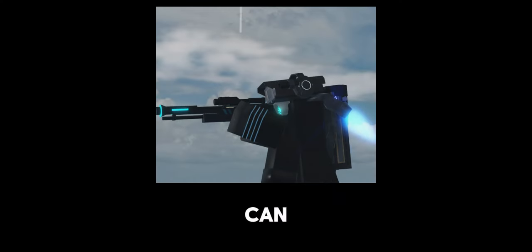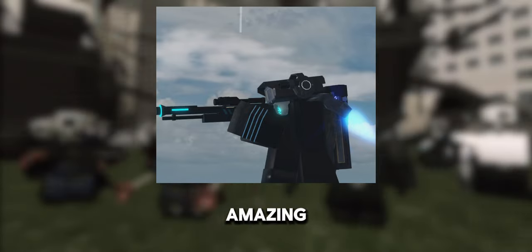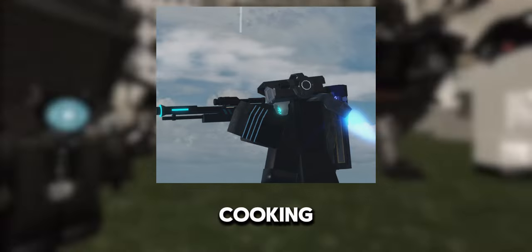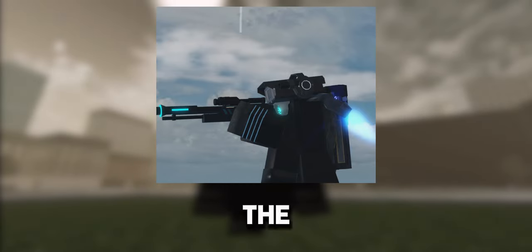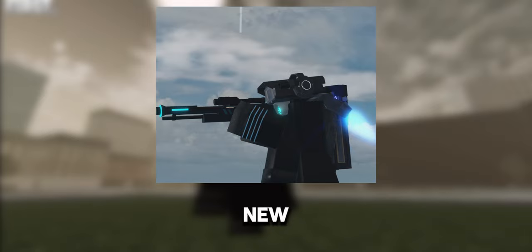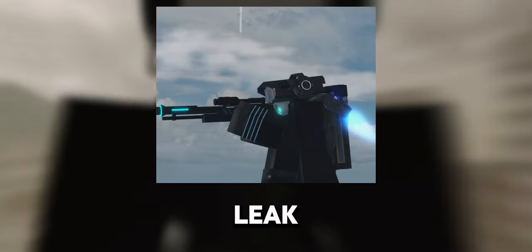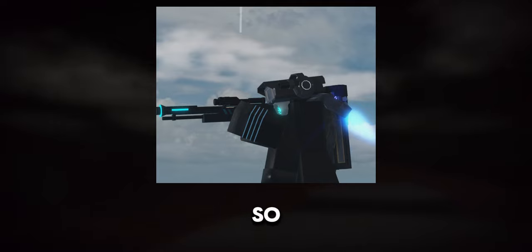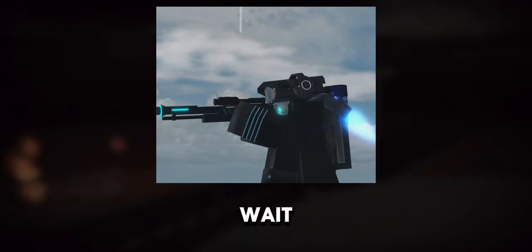In the third and final leak, we can see the Cameraman 3.0 model. I have to say, this model looks amazing. The dev team are cooking. We now get a better look at the model as a whole, such as the gun, the reworked headphones, the new lens, and reworked Cameraman head. The part we saw in the previous leak was indeed from the jetpack, so I was right about that. This model is just amazing. I can't wait for this update.